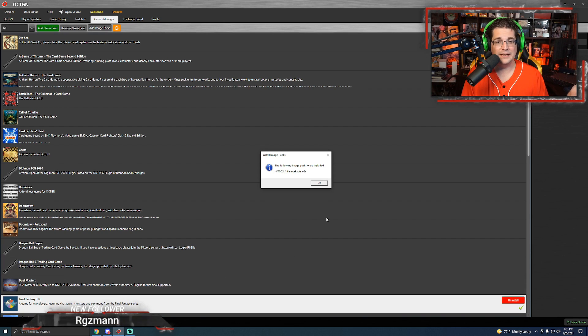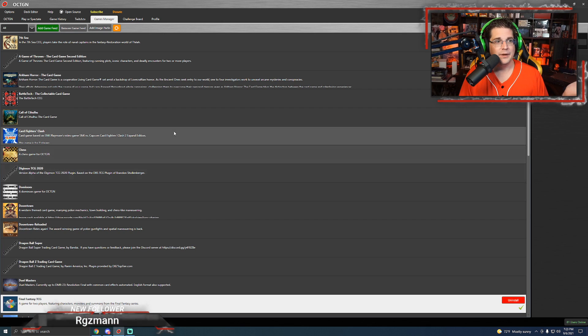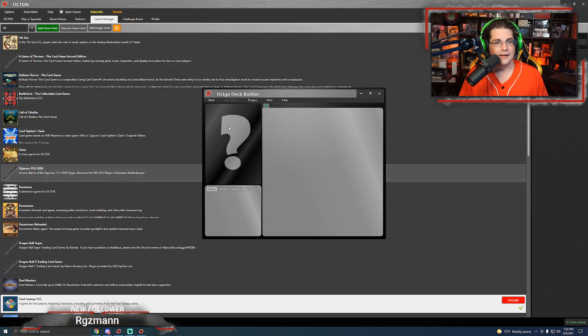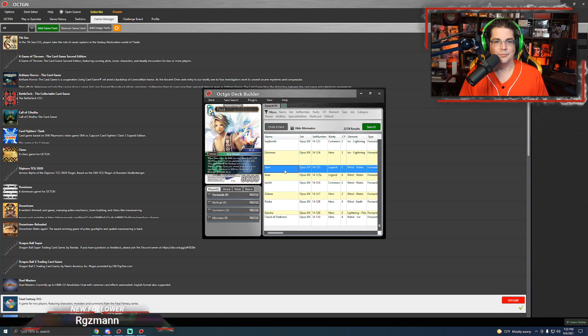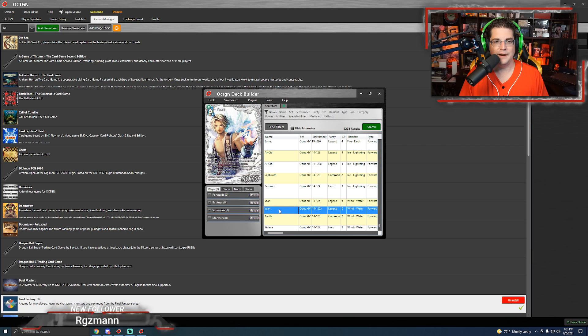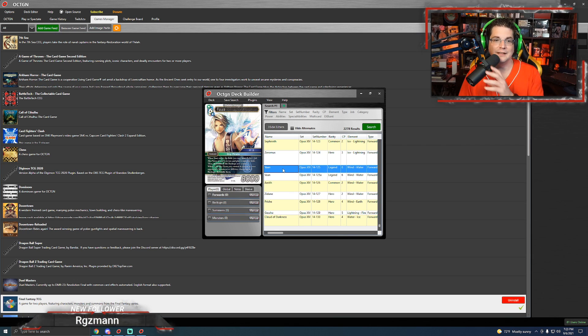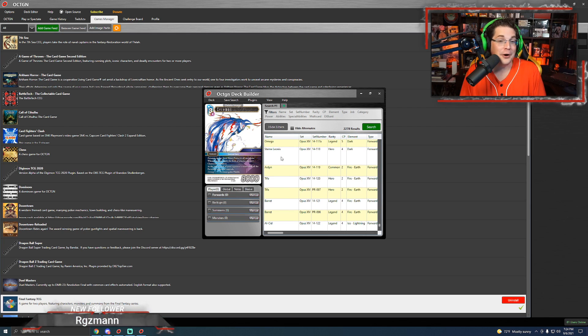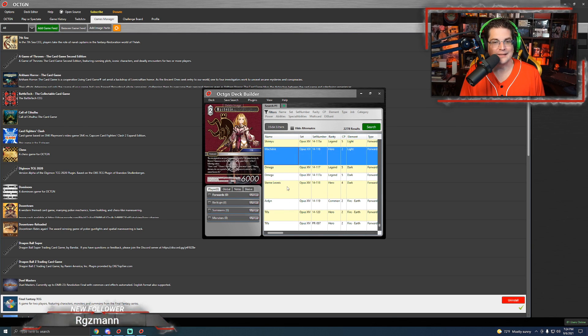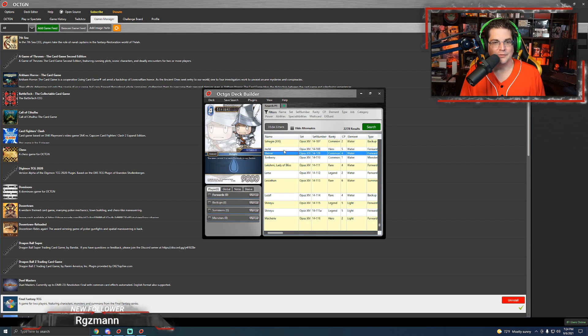Once that's done, if you go back into the deck editor and start a new FFTCG deck and scroll down to the Opus 14 cards, you can see the art has been applied, including all the variant art. You'll have the Opus 14 legend Vaughn and the full art version. Promo cards are in here as well. Feel free to bling out your online deck using full arts for whatever's available.